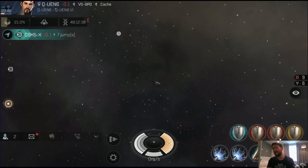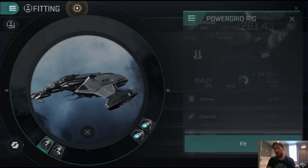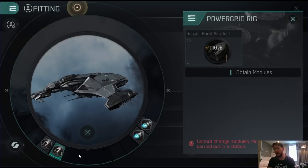When it comes to rigs you have options: either go for shield tanking rigs, which can increase your base resistances and shield boosting capability, or go for offensive rigs. I've gone for offensive rigs because for the type of anomalies I'm running I don't need extra tanking. But you may want to consider defensive shield rigs — the overall percentage shield boost rigging would give you a massive effective hit point gain with the adaptive shield hardeners. You could also go for increasing the shield boost amount or reducing the draw of the shield booster on your capacitor.